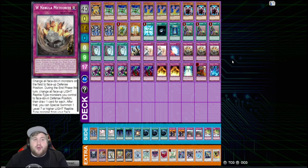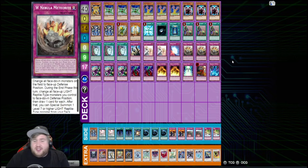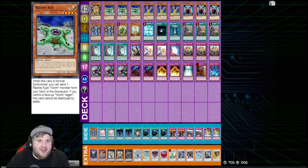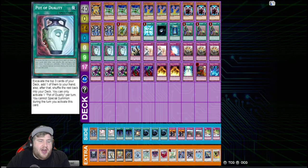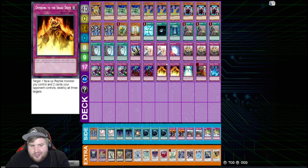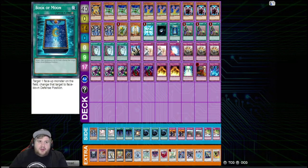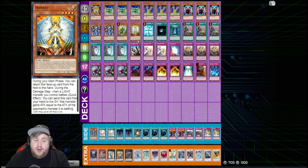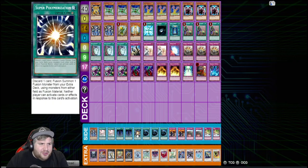Worms actually topped this event, which is super cool — I think this deck is really good and not a lot of people opt to play it, but it can definitely put up its dukes. I like the gamble of running one Worm King, although if I played this deck it would be in my opening hand every single game. Pretty optimized — going for triple Upstart, not running MST because you have Offerings to the Snake Deity, so you don't really need to worry about it. Overall a pretty solid list.